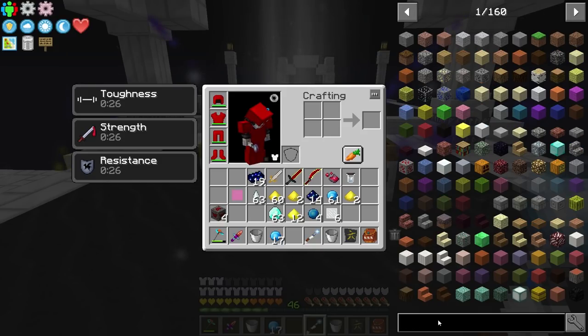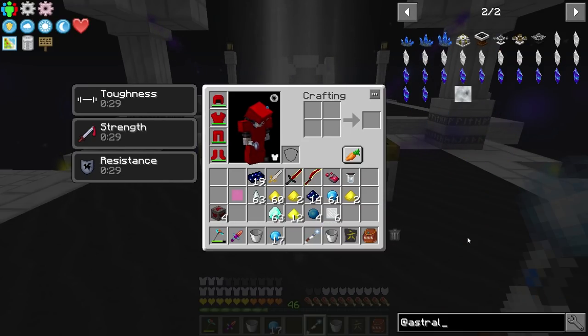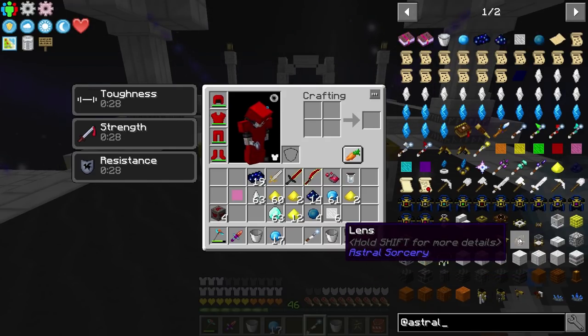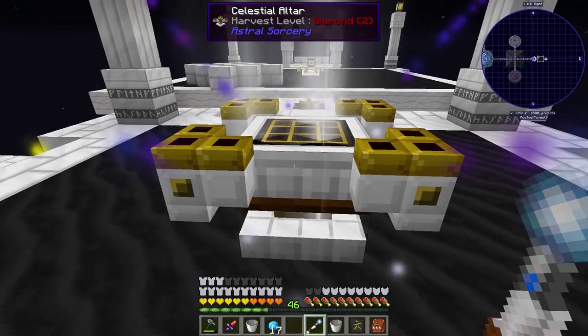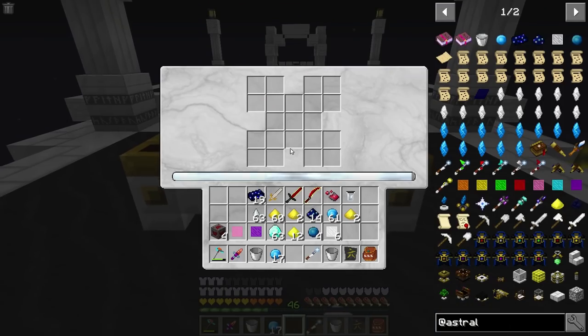These lenses can be used with the big lensy structures in Astral Sorcery. You can aim them in different directions - they can break blocks and stuff like that. I've never actually used them to be honest. This one is Spectral, which probably means it can pass through blocks. And this one is Regeneration so it can heal things. But anyway, we have everything we need here.